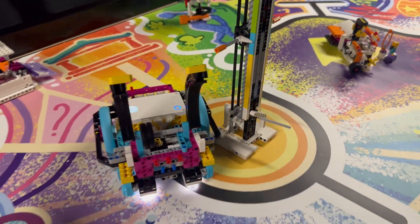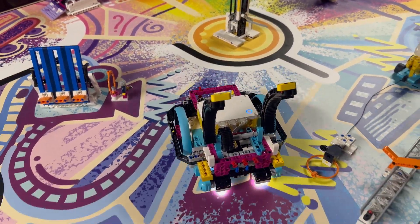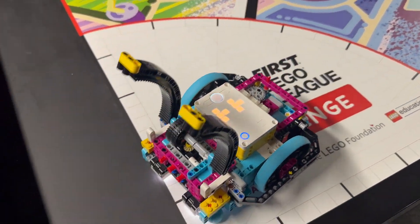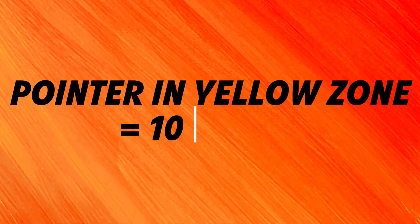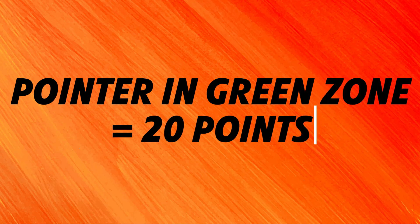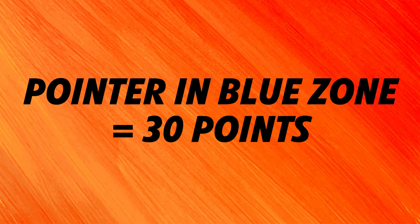Turning the attachment motor 360 degrees is sufficient to raise the light show's white pointer to the blue zone, which is the one that gives the most points. Teams earn 10 points if the white pointer is in the yellow zone of the tower at the end of the match, 20 points if it is in the upper green zone, with a maximum of 30 points if the white pointer is in the blue zone.